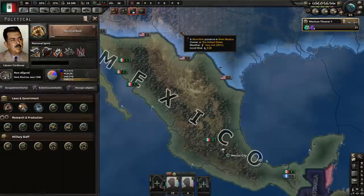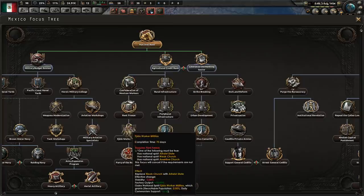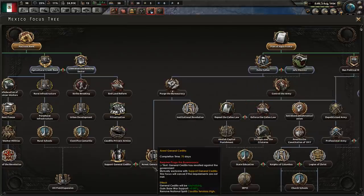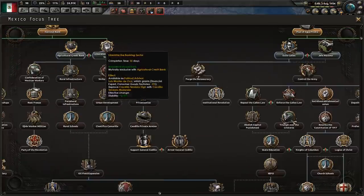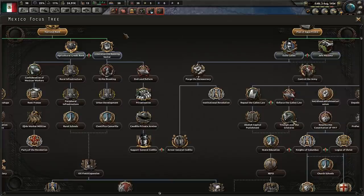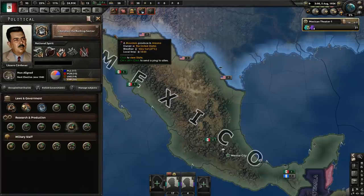National bank next. Agricultural credit bank is a good path — you get quite a lot out of these focuses. However, I want Hefe Maximo, and if I get Hefe Maximo, I cannot get rid of Cedillo, I think. So we have to pick the peaceful path over here, because this will give us extra political power and we will need some soon. So liberalize the banking sector. That is probably not the optimal path, but it is one that works.